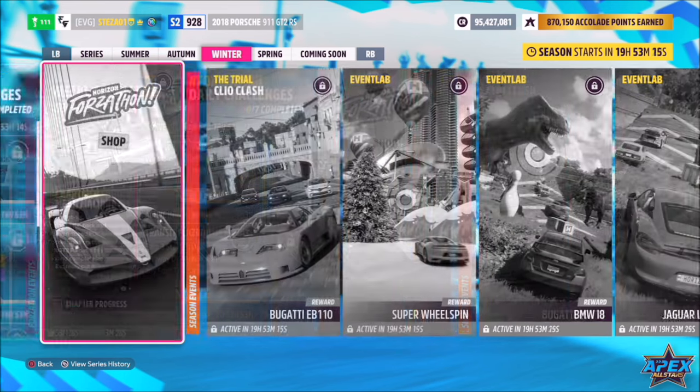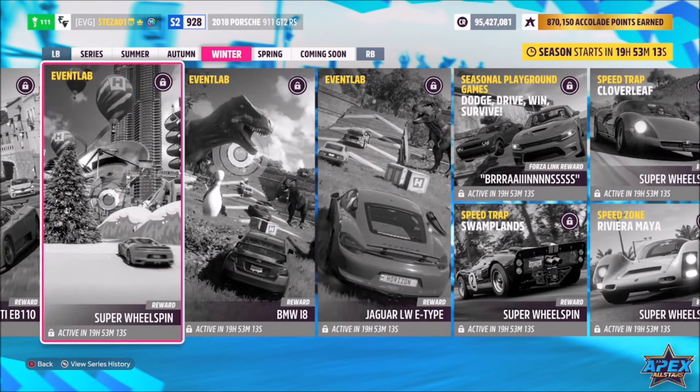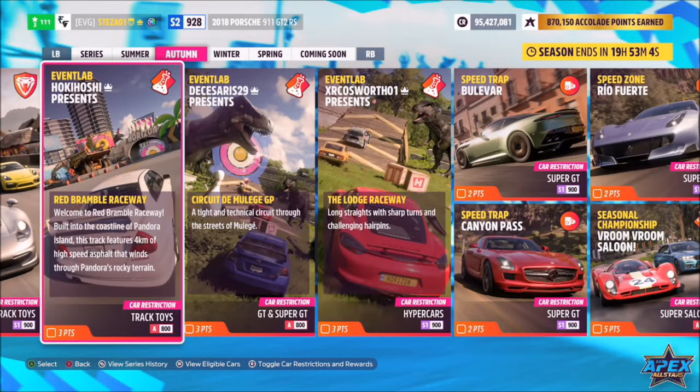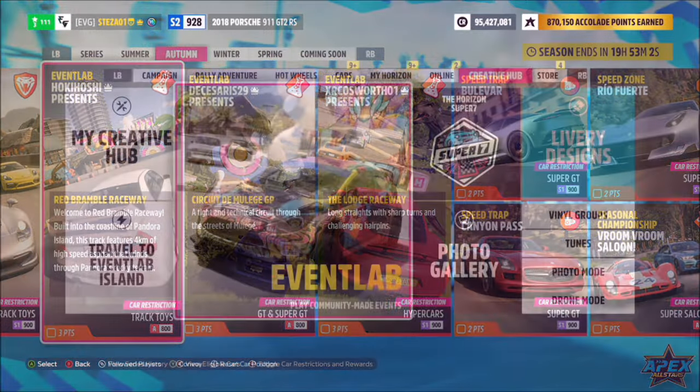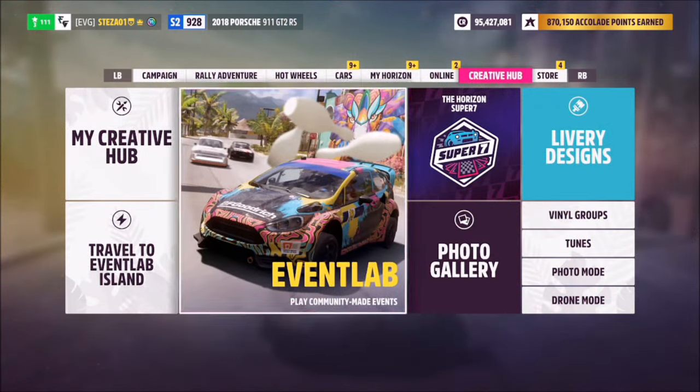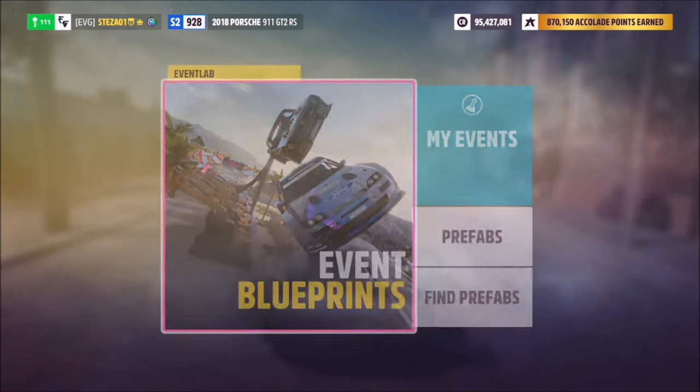The last challenge wants you to complete an Event Lab event — again, nice and easy. One way is to use one of the Event Labs in this week's festival playlist. Just make sure your car meets the criteria in terms of the right category and rating level. If you've tuned yours into S2, you can only use it in S2 events, or you can revert back to S1.